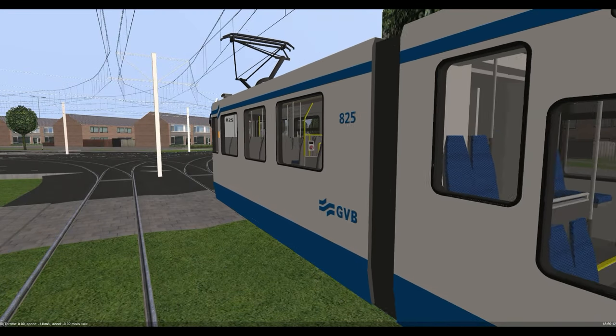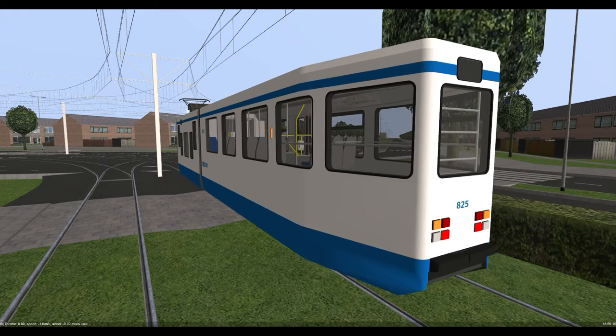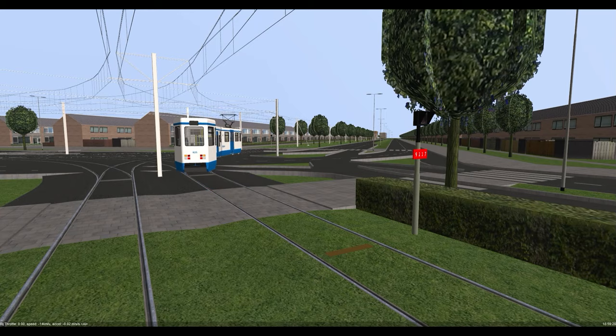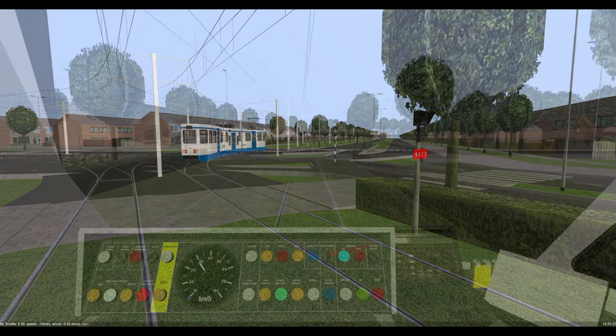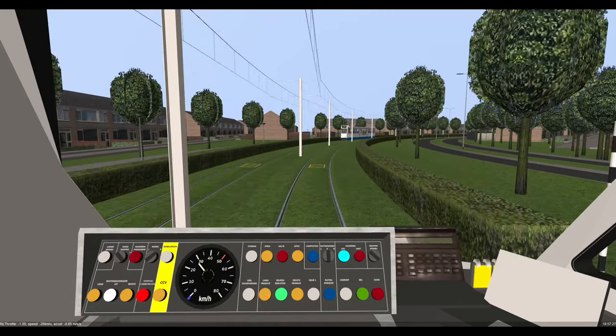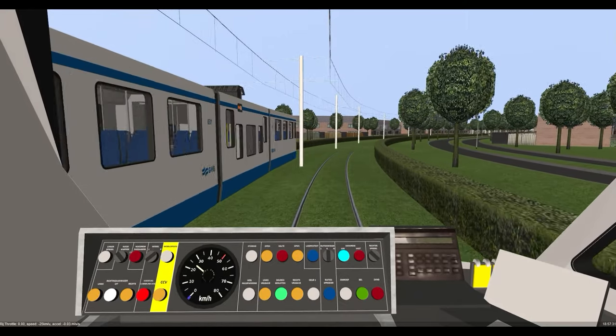There is one more honourable mention in this showcase of unique trains in Metro Sim Beta — the Amsterdam 12G tram, which is mostly found on residential streets. Running at up to 50 km/h with ROZ signalling, the 12G almost feels like a bus on rails.